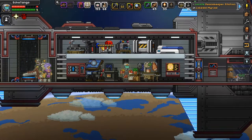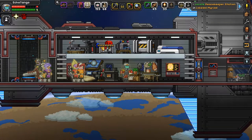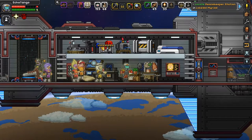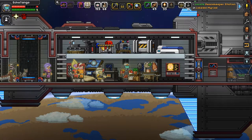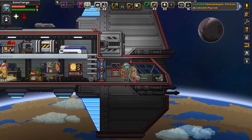Alright, everyone. My name is Echo Tango and welcome back to Starbound. Previously, we got ourselves a mech and attempted to fight the Shockhopper Mark 1, but unfortunately we failed pretty miserably. Now today, just as I promised last episode, we are going to locate the Peacekeeper Station in this solar system called Muxdoll Marriott and start to become a Peacekeeper. Let's go ahead and do that right now.